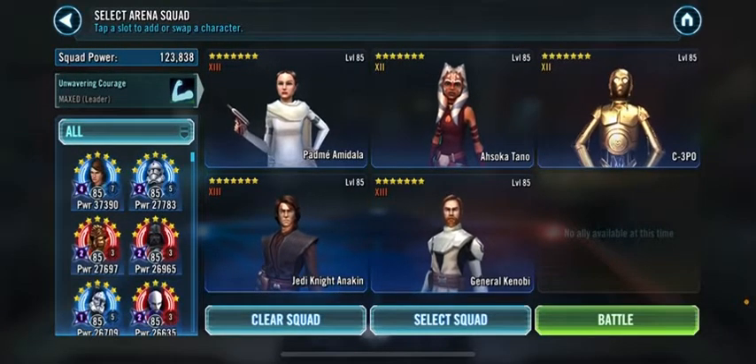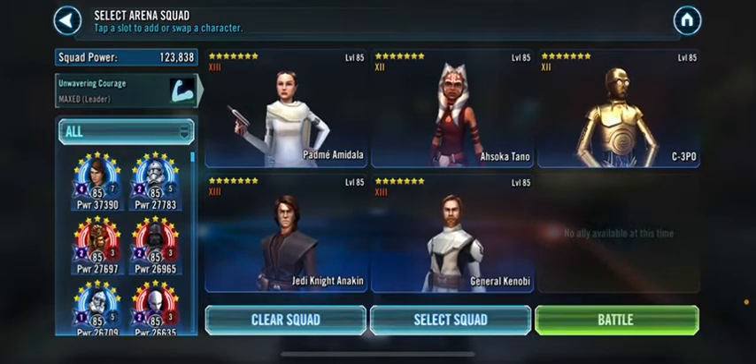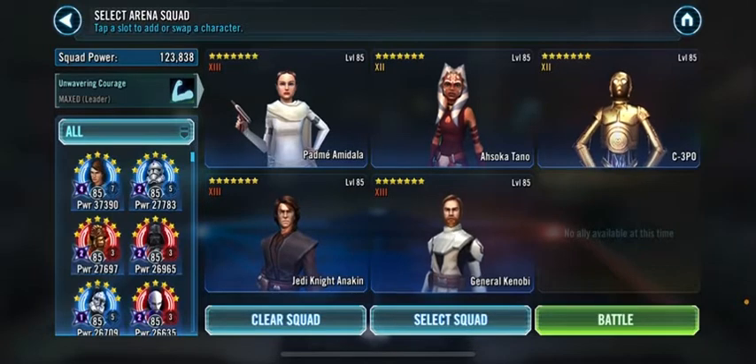Because if someone has an ability where they can gain a buff by getting attacked, 3PO's Confusion is going to help with that. Anakin goes second or fourth — because of healing immunity and buff immunity, you get two buff immunities on this team, which is pretty nice. And then Kenobi, because every time he does a basic he has a chance to apply Foresight at the end.